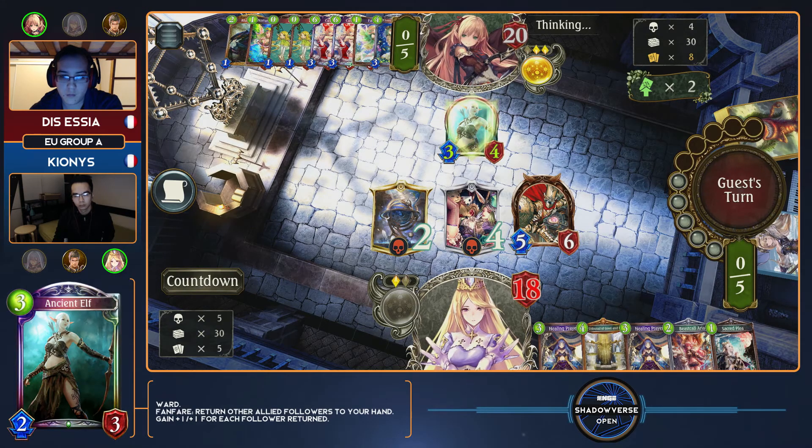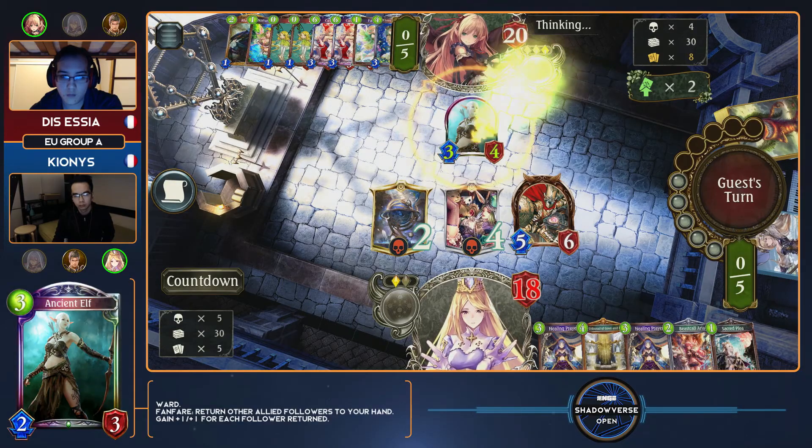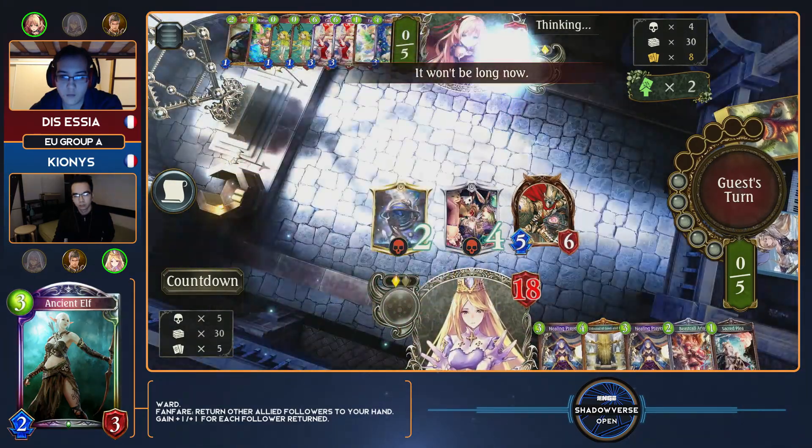This is the type of attack we expect from Forest if they are playing Ancient Elf. This also makes you feel good about playing cards like Healing Prayer, because you can essentially just negate everything that Essia is trying to do this turn. And Kionis doesn't even necessarily have to use it this turn — he can wait until he has more amulets in play to get more advantage off of it. He knows he's not going to lose next turn.